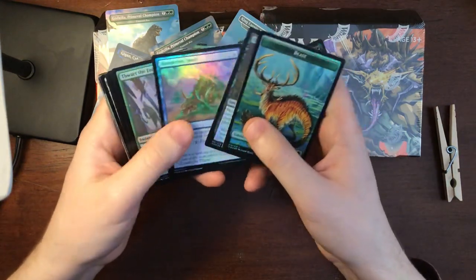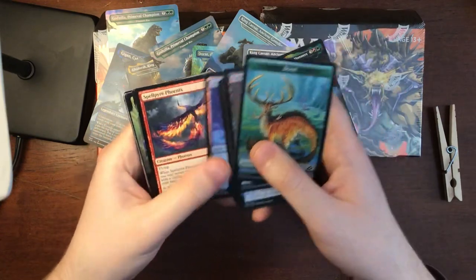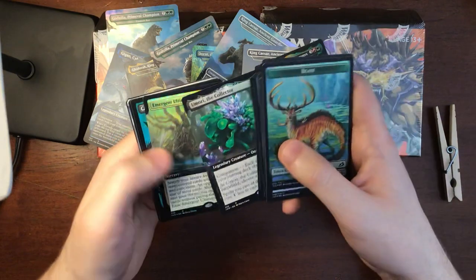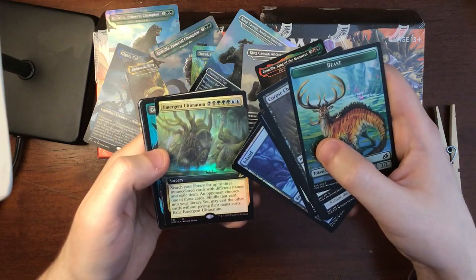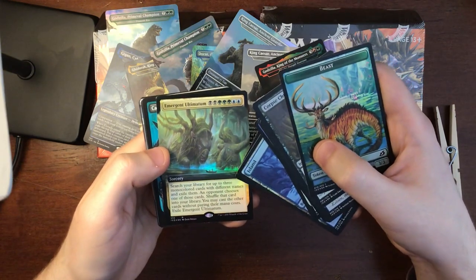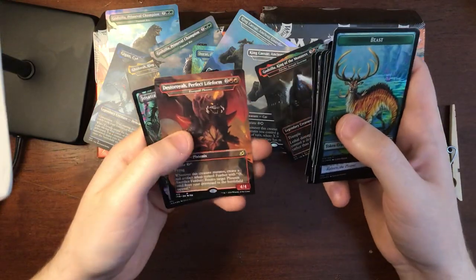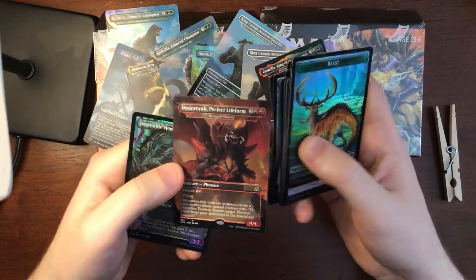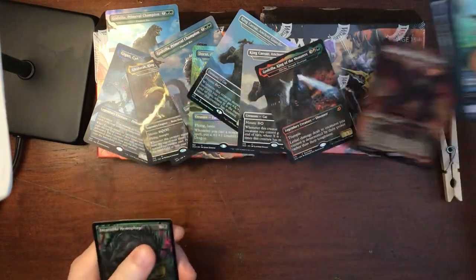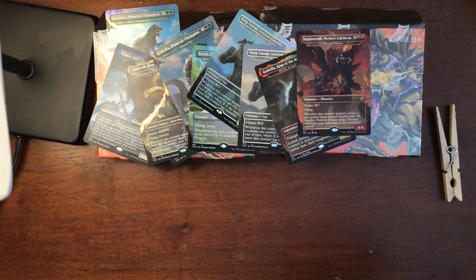Another beast token. Poliwog Symbiote — so this is the original art for Baby Godzilla, that's pretty cool. Umori the Collector — ooze. Emergent Ultimatum costs a lot, but search your library for up to three mono-colored. Necropanther, that's a cool name — Dirge Bat, destroy. There he is — Godzilla vs. Destroyah, 1995. That's a really good one. A monster created from the original bomb that killed the original Godzilla — from the oxygen destroyer. That's why he's called Destroyah.